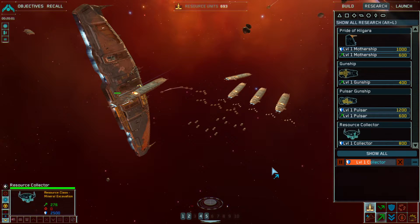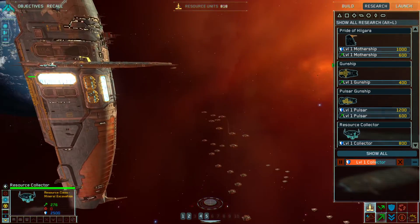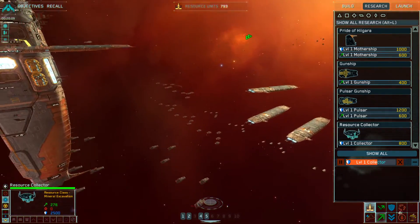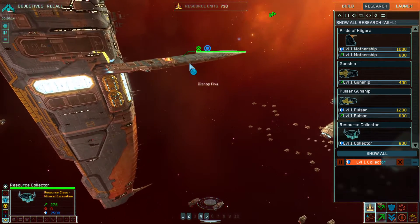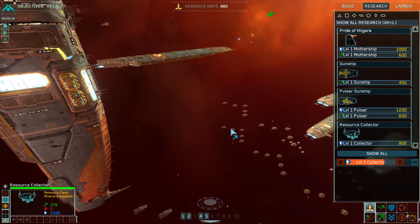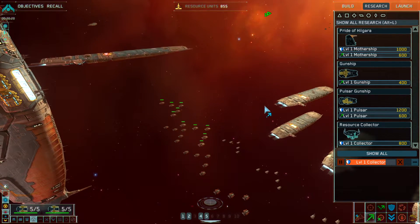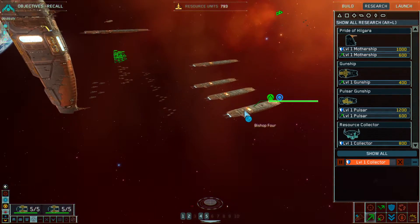We just got another transport that docked. This kind of goes to show why it's beneficial to have all of these transports saved. We just got some elite fighter pilots transferred from this transport to our Mothership, and then immediately after that we got these elite bomber squadrons, which is pretty cool. We're starting to build up a pretty good-sized fleet here.